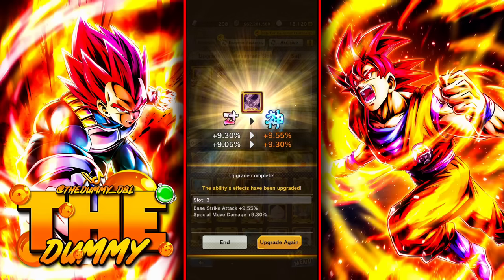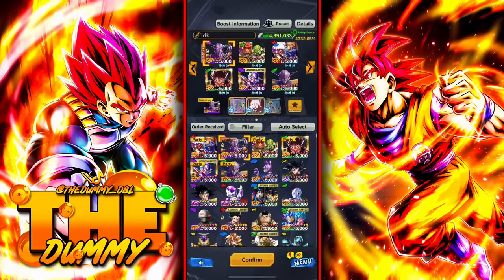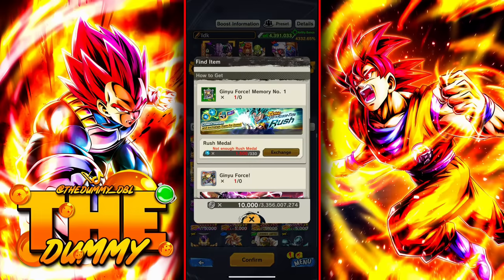Now let's go over how to get awakened equipment. Awakened equipment is normally the best type of equipment in the game, so it's going to require a lot of resources — some of which you can only get every two weeks. But be careful, because some awakened equipment is a little old and normal or even plat equipment may have the same stats or even better.